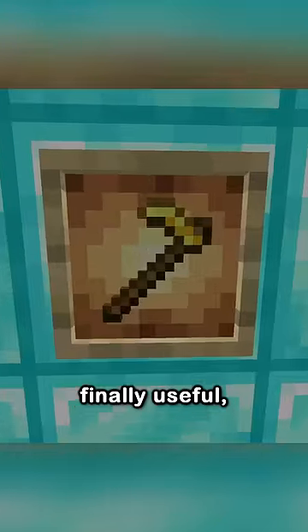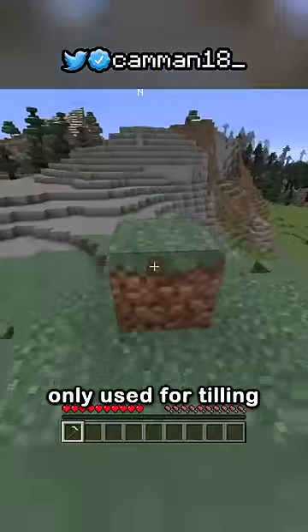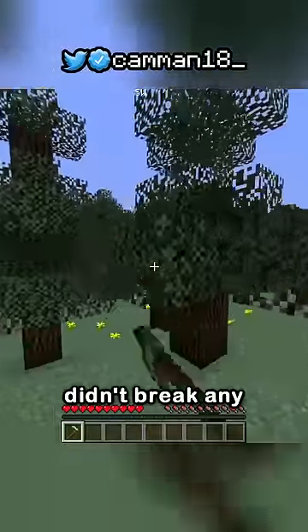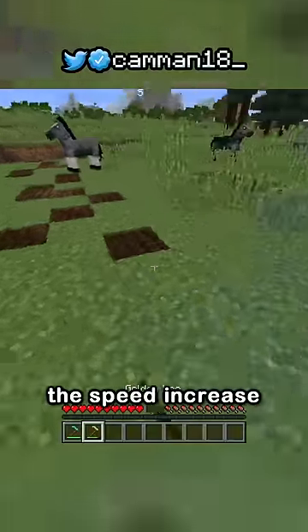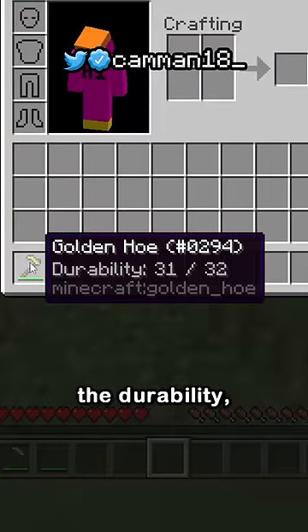The golden hoe is finally useful. Back in my day, the gold hoe was by far the most useless item, only used for tilling dirt. And since hoes didn't break any blocks at the time, it didn't have the speed increase like other gold tools, meaning it was more expensive than a wooden hoe while having half the durability.